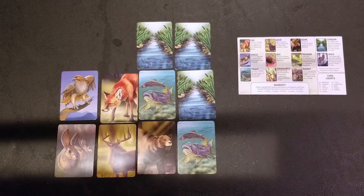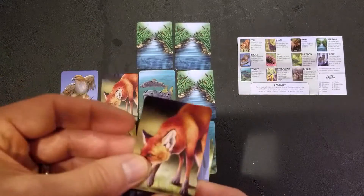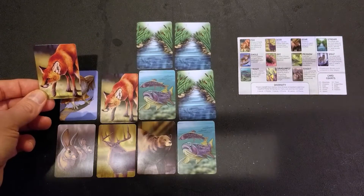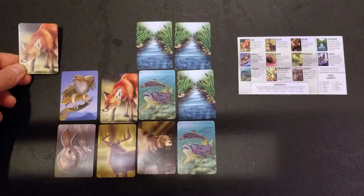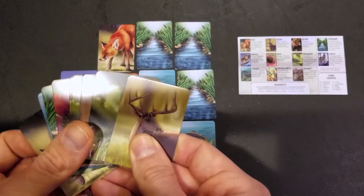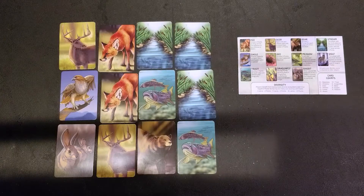Everyone starts with a randomly drawn deck of cards and from that deck you pick one card to play. Once you've picked that card you pass the remaining cards to the next player, and then all players simultaneously reveal their picked card and place it into your grid. Cards must be placed adjacent — that is either left, right, up, or down, but not diagonal — to existing cards. You then pick up the deck passed to you, pick a card, and pass what's left again. This cycle continues until the decks are exhausted and everyone has played 20 cards to form their grid, and the game is scored.